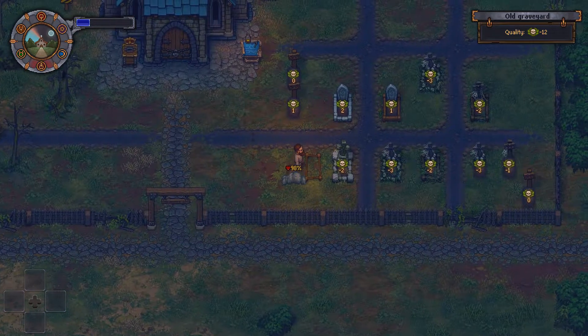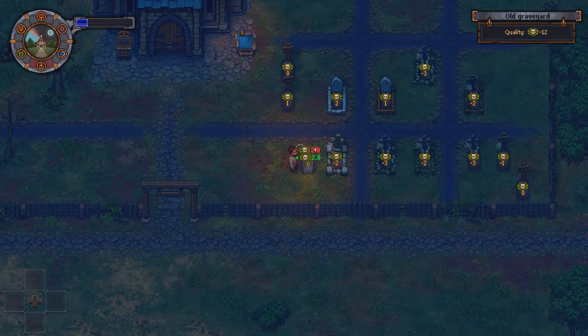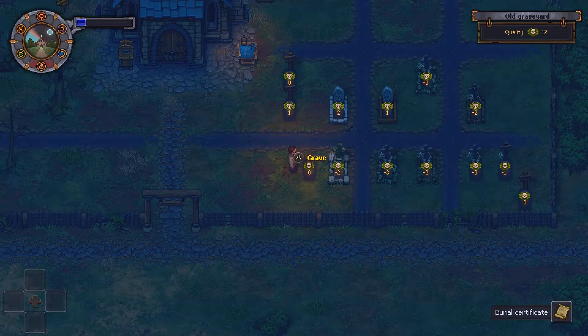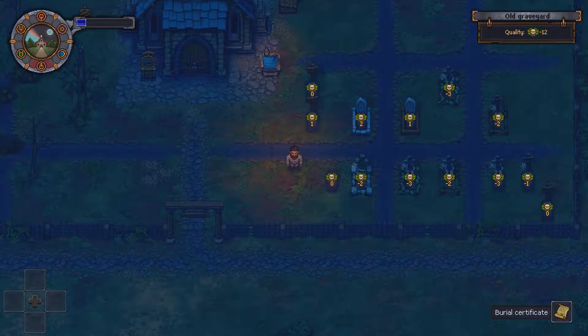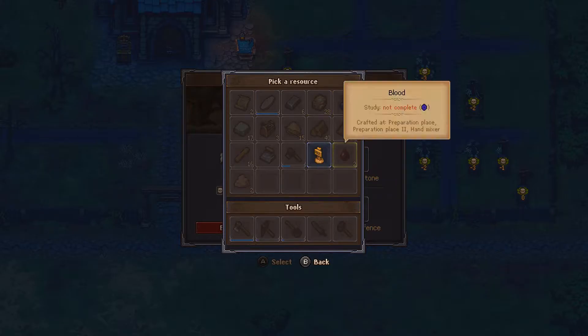The quicker you get the body in the ground, the better, because it decomposes. The higher quality it is, the better off your graveyard is. You can take your grave certificates and sell them to the bar in town.